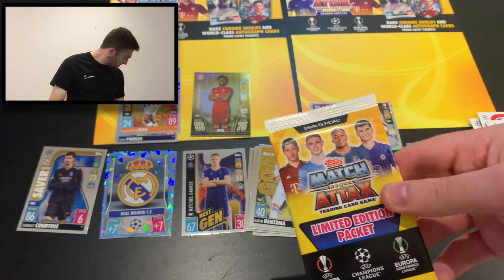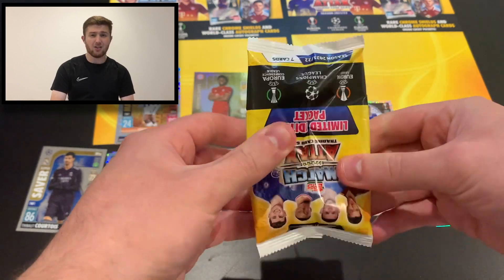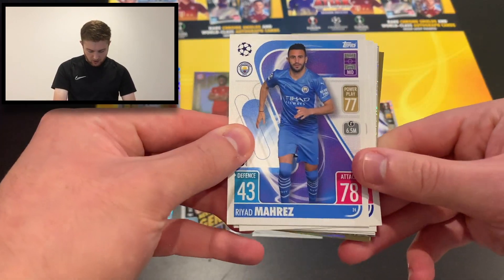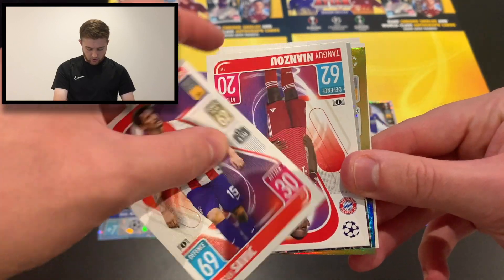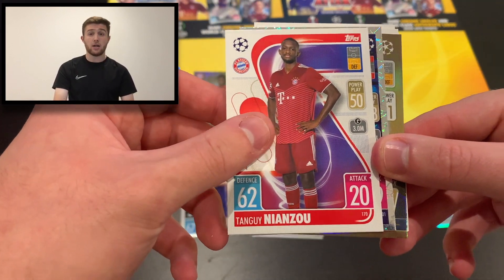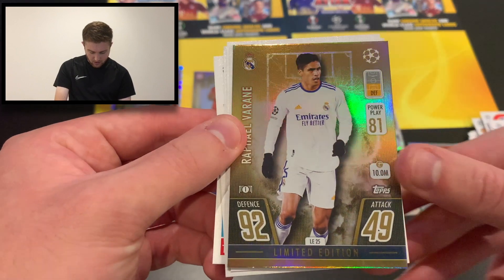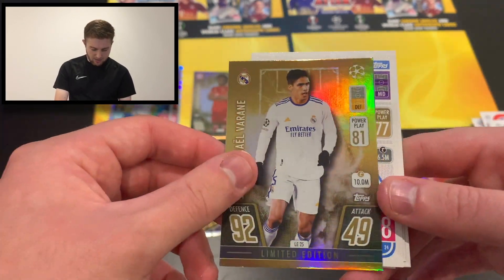Let's get our limited edition pack open and see what we can get. We'll build the suspense a little bit. We start with Riyad Mahrez of Man City, Marco Asensio of Real Madrid, Nemanja Gudelj of Sevilla, Stefan Savic of Atletico Madrid, Tanguy Nianzou of Bayern Munich, and an insert card — Man of the Match Vinicius Jr. of Real Madrid. And our limited edition is Raphael Varane of Real Madrid — 92 defence, 49 attack. Some decent Real Madrid insert cards in this opening.